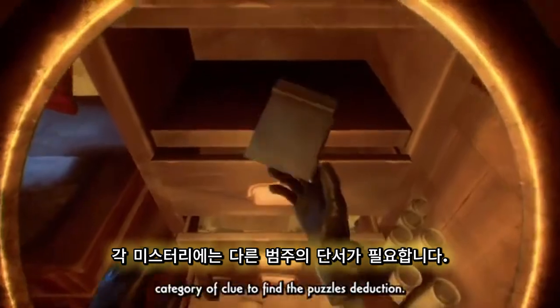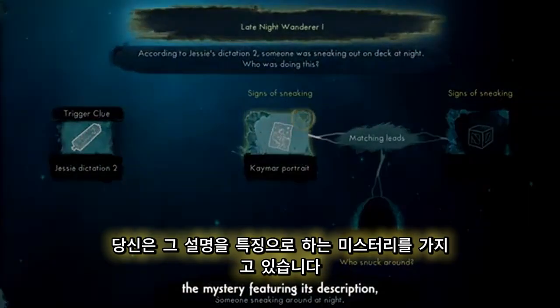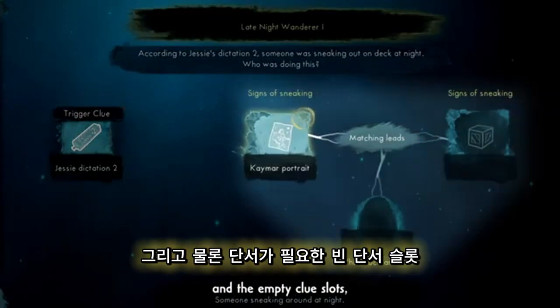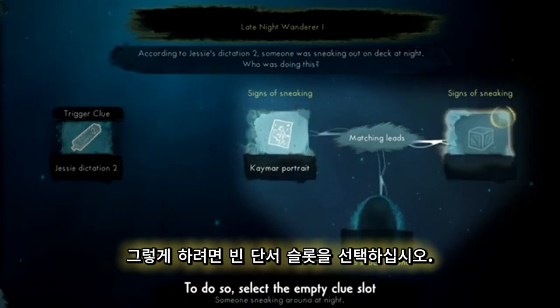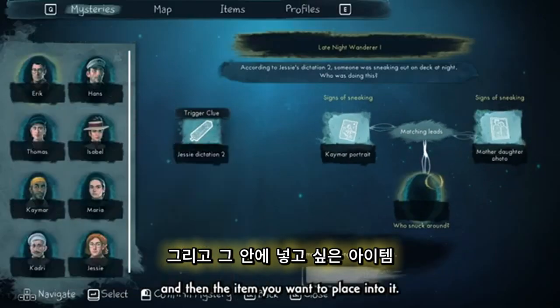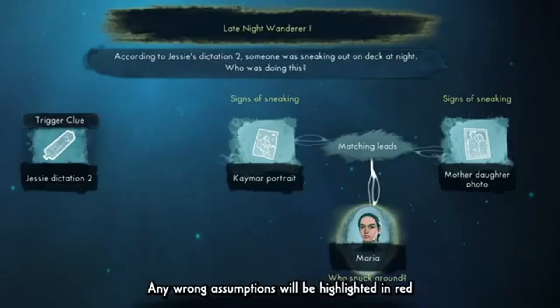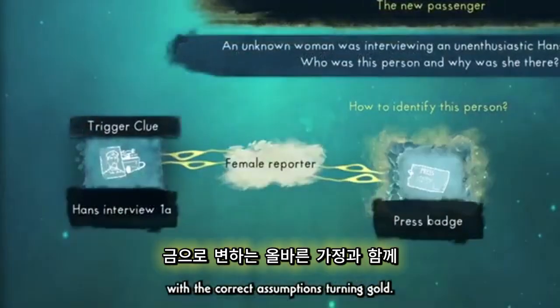Each mystery will require a different category of clue to find the puzzle's deduction. On the right side, you have the mystery featuring its description, the clue that triggered the mystery, and the empty clue slots, which of course need clues to solve the individual mystery. To do so, select the empty clue slot and then the item you want to place into it. When you've placed clues in all of the slots, see if they piece together. Any wrong assumptions will be highlighted in red, with the correct assumptions turning gold.